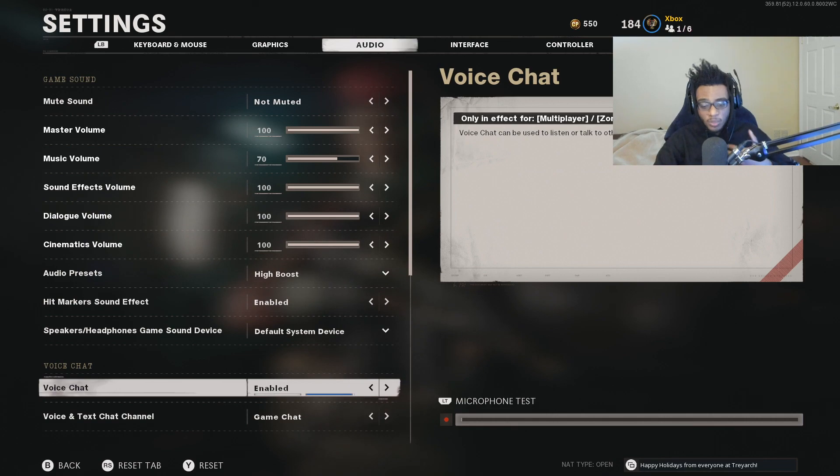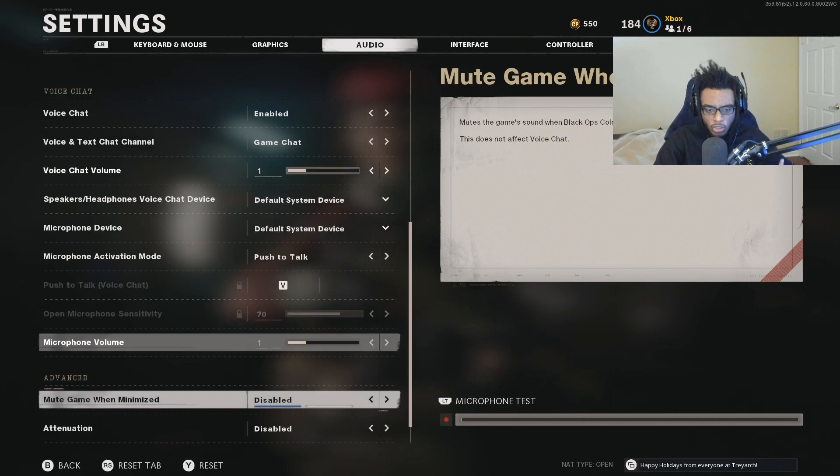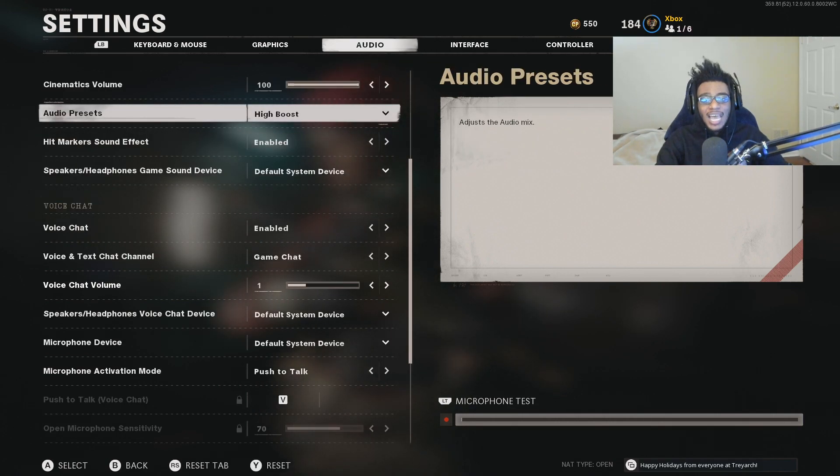Everything else is going to be pretty much the same under the audio settings. I'm going to flip through so you guys can see what I'm running. The huge takeaway is that you should definitely go ahead and run the high boost audio setting, because it's going to allow you to hear footsteps as well as gunfire a lot easier in this game. Footsteps are huge in this Call of Duty — they're very loud and it's going to allow you to figure out exactly where people are coming from.